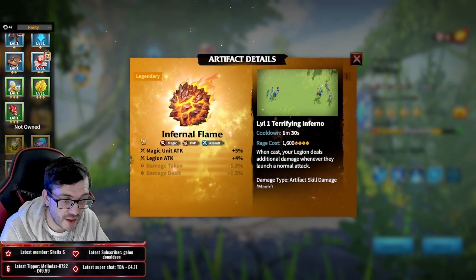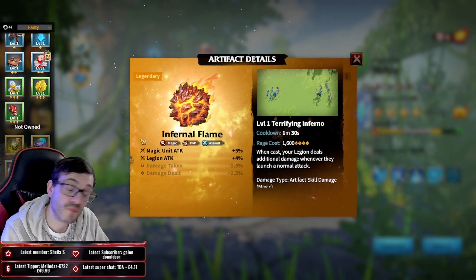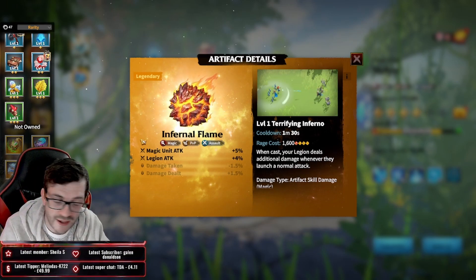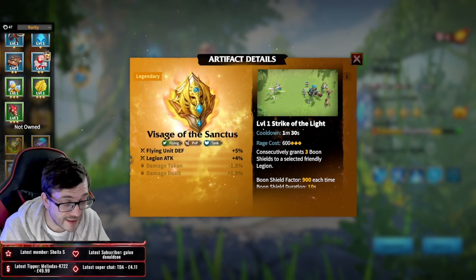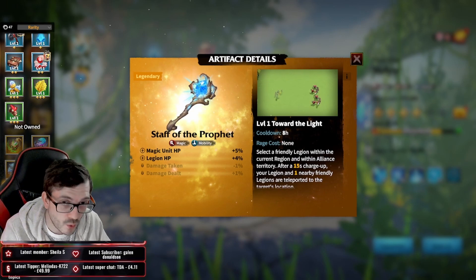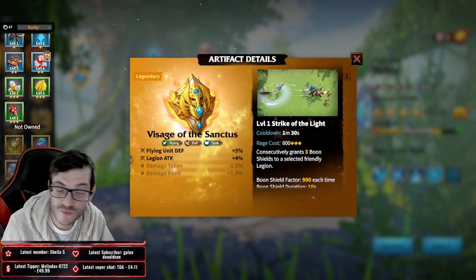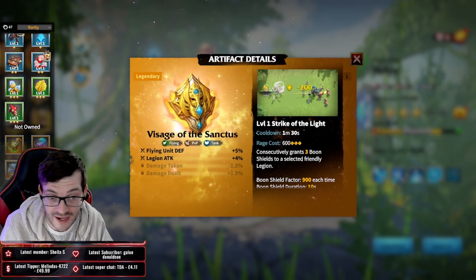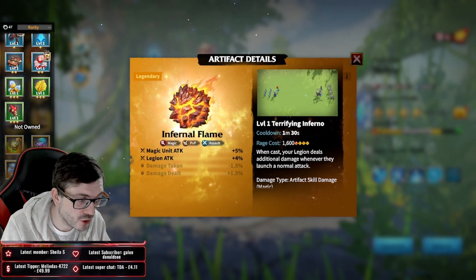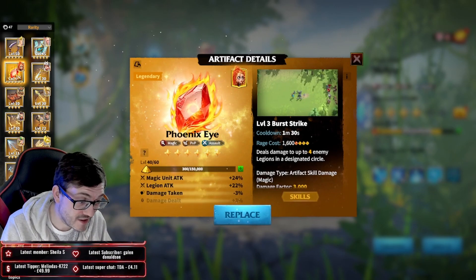Infernal Flame is great for spenders because it allows Lilia to just pop off - it lets you deal more scorch and spread it. Visage is another potential option. I wouldn't worry about Staff of Profit. Between Infernal Flame and Visage, those are the two better mage artifacts overall, and Infernal Flame is better than Phoenix Eye in my opinion.